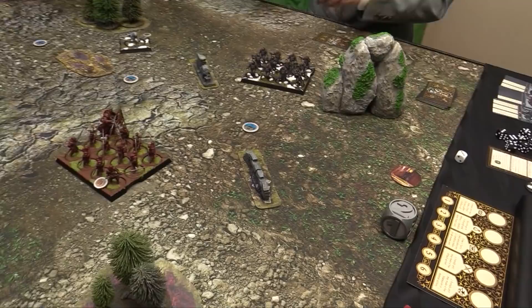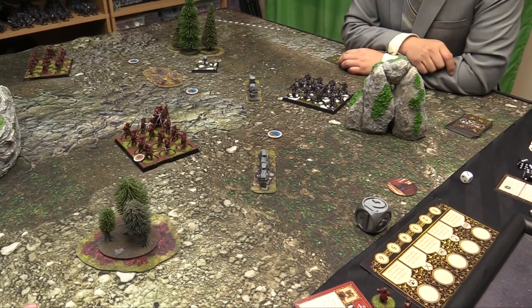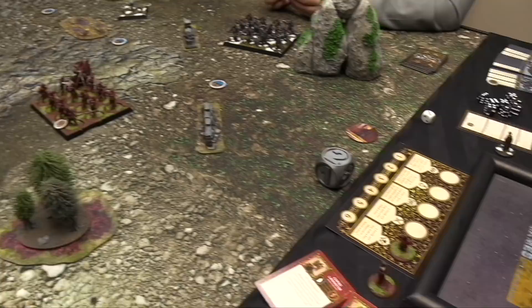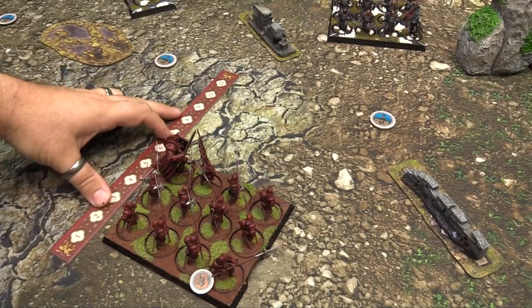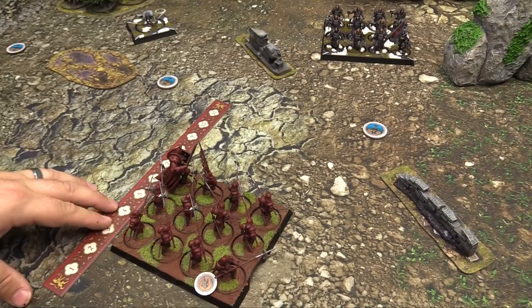Shall we just obliterate Robb? Let's do Tyrion — he's going to jump on the maneuver zone for the Mountain's Men, and they're going to maneuver. It's always maneuver — that's right. So they just move their 5.